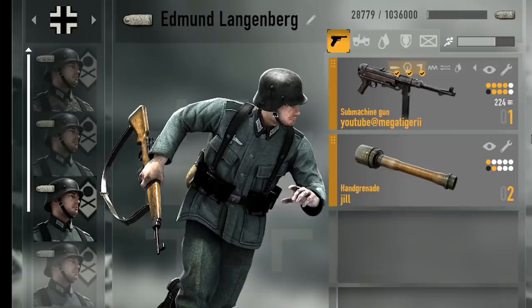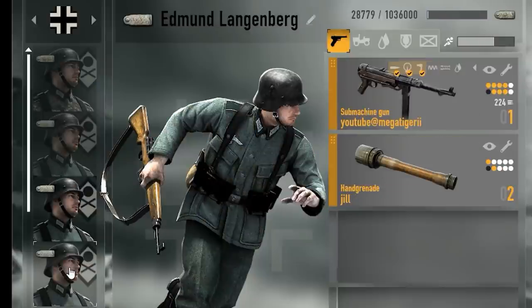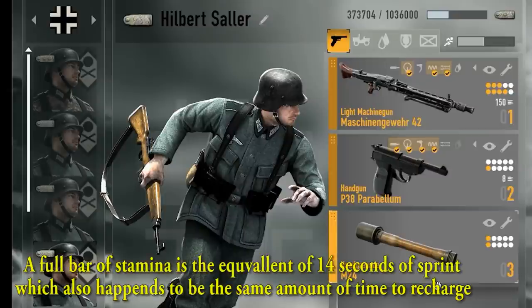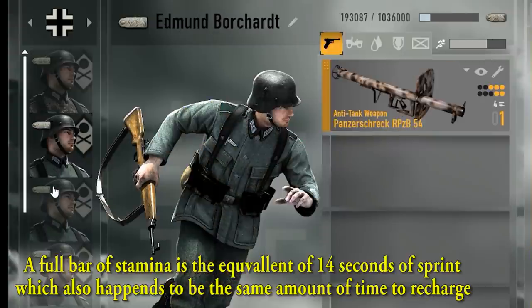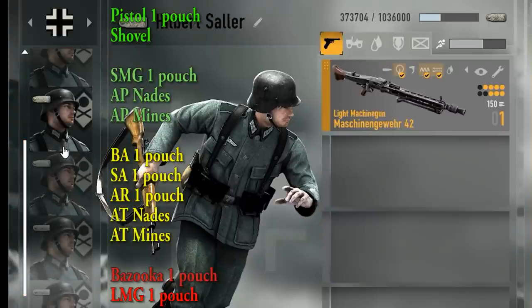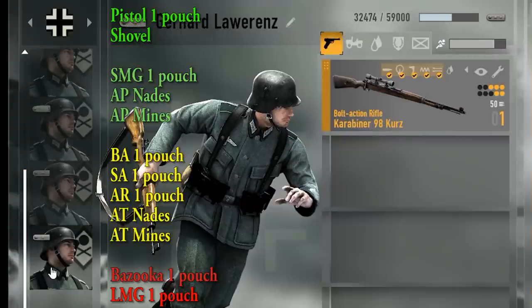The amount of sprint in a setup is shown by the bar at the top here. This bar determines whether you will have a short or long duration of sprint. How this bar is affected depends on the types of weapons you use. The submachine gun has the most stamina, rifles and assault rifles will have medium stamina, and LMGs will give you the worst stamina.